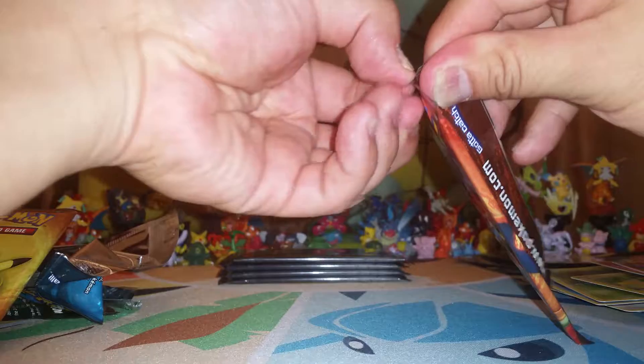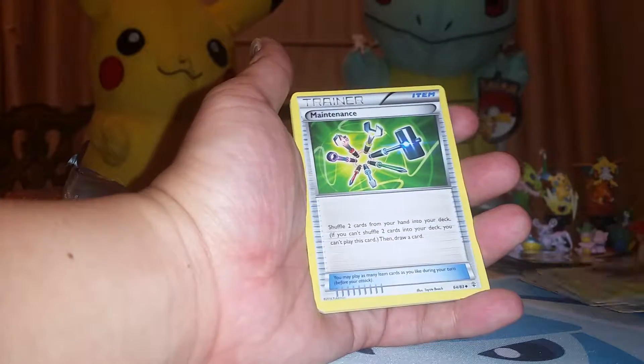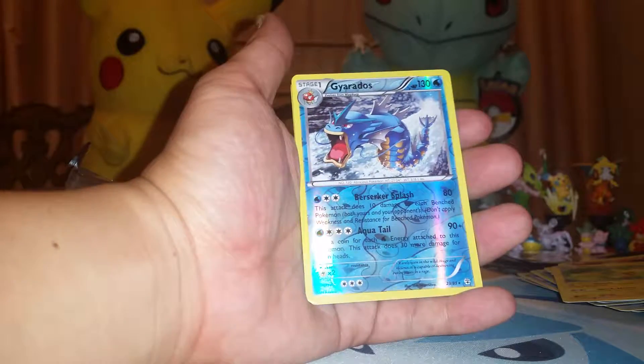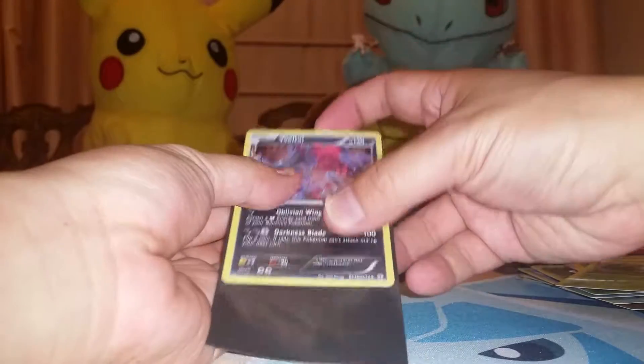Sixth pack — don't mind our dog barking in the back. So sixth pack, let's hope for something new. We got a Shroomish, Metapod, Maintenance, a Meowth again, Magmar, Pikachu, Dark Energy. Finally — something I don't have — Reverse Rare Gyarados. That's nice. Another Radiant Collection Evatil. Last but not least, a Regular Rare Pinsir. Let's sleeve this one up again.